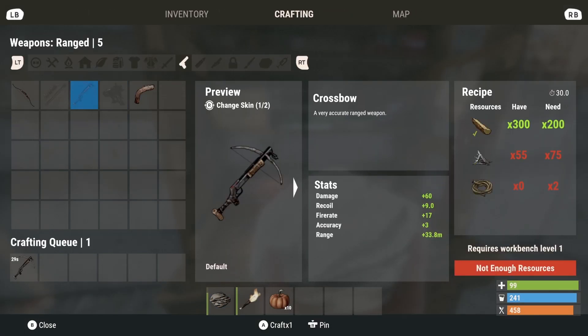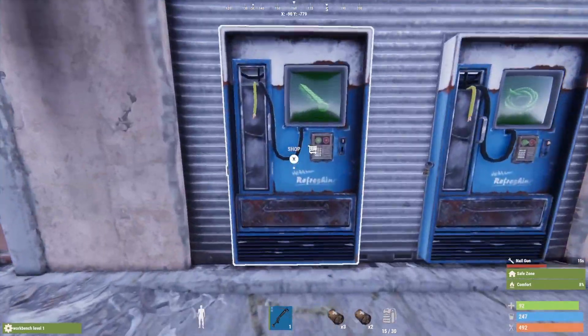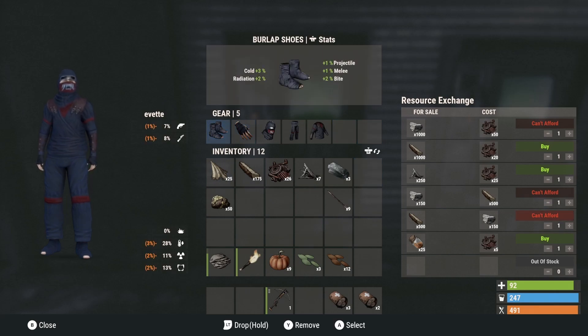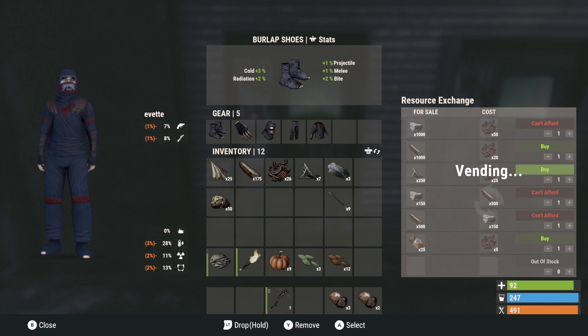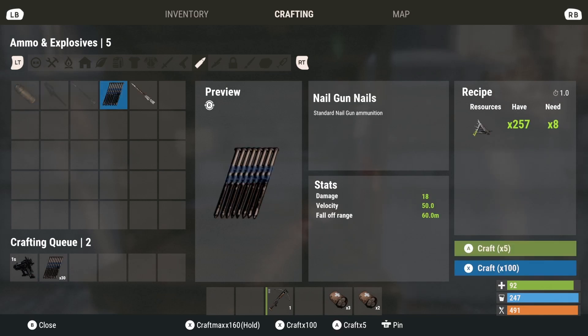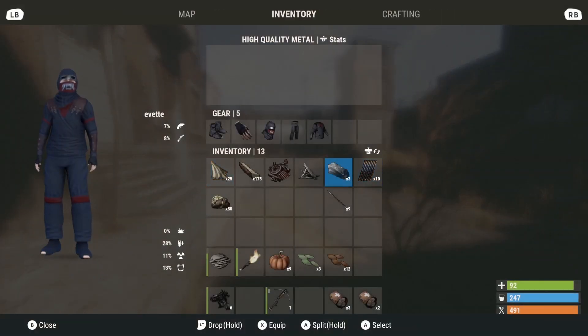If you're running low on anything like wood, there's a terminal adjacent to the outpost where you can trade scrap for resources. A lot of the time I'll go there and get extra wood, extra metal fragments, or whatever I need. The cost is fairly low, and if you're willing to trade in that scrap early game you can get a really good start when it comes to PvP.